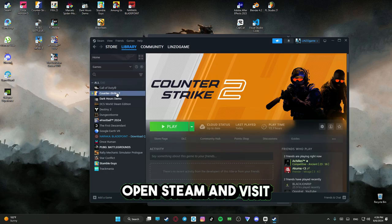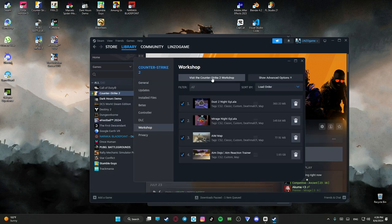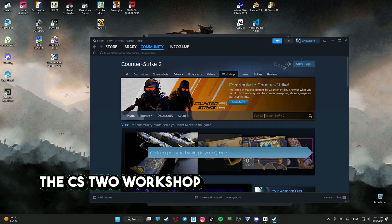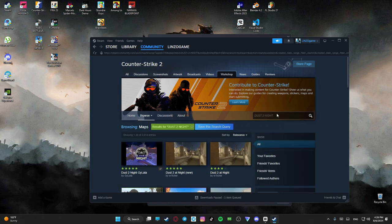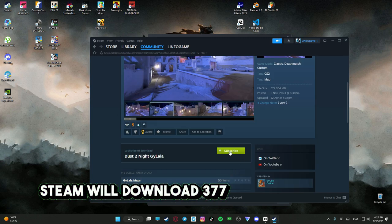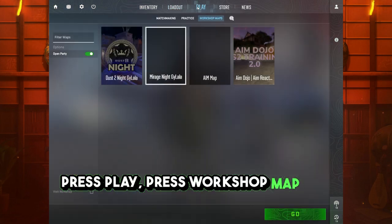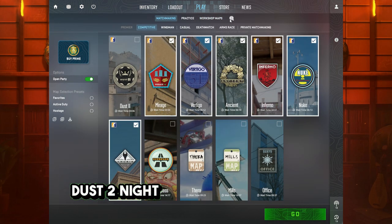Open Steam and visit the CS2 workshop. Search Dust2 night. Press subscribe, then Steam will download 377 MB. Open CS2, press play, press workshop map, and choose Dust2 night, and press go.